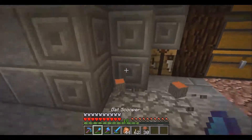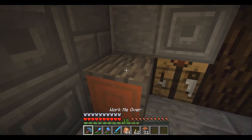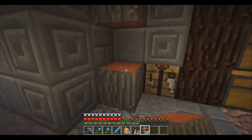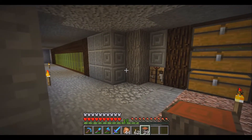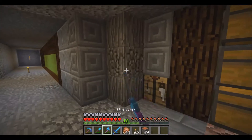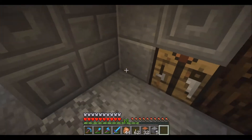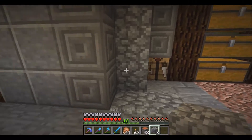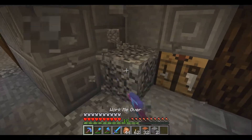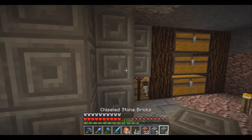Acacia planks might look good right in the middle, just to break up the stone brick — but I don't want any of the orange showing because it won't fit. It looks weird. What does cobblestone look like here? Maybe mossy cobble would look good, but plain cobble just looks lazy. I'll stick with the chiseled stone brick — if you have any ideas, let me know.